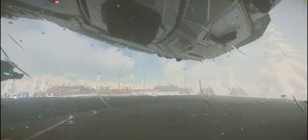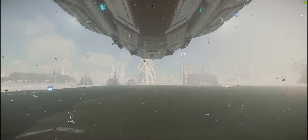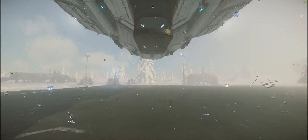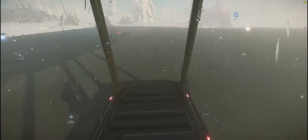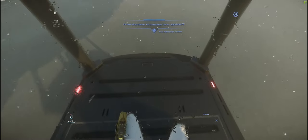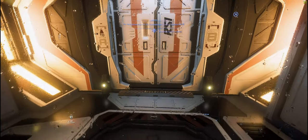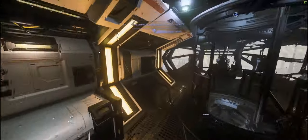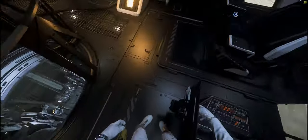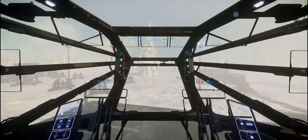I've just come to Microtech because I was in the area — I've been running some bunkers and thought I'd use the opportunity to do a trade run or two. On UEX you can see all the commodities you can sell, build your route, see where you need to buy from, and also the best places to sell. Currently the best place to sell Beryl is Orison TDD, so that's where I'm heading next to maximize my profit.